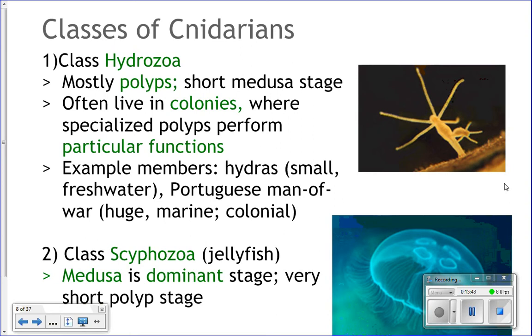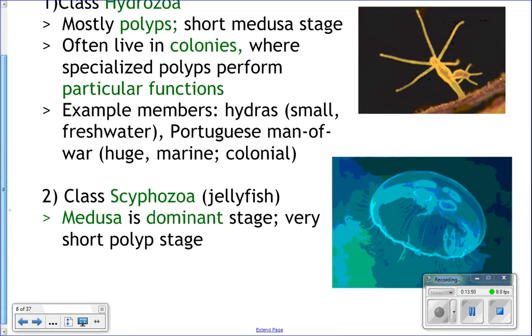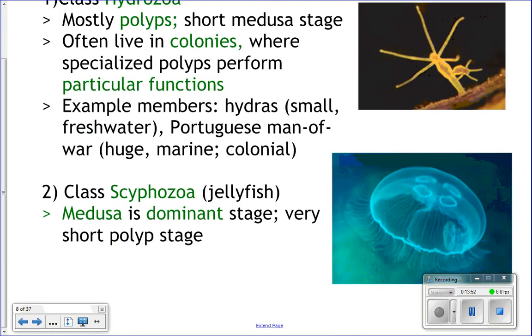Scyphozoans are the true jellyfish — the real jellies. The medusa is the dominant stage of life, which is the form you think of when you think of a jellyfish. They do have a very short polyp stage that then develops into the medusa.